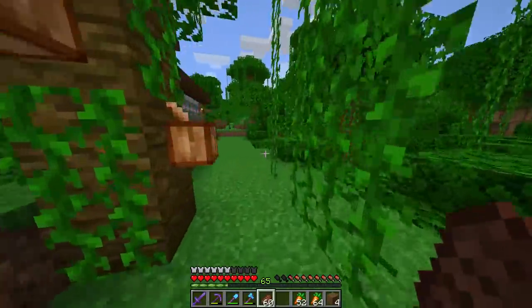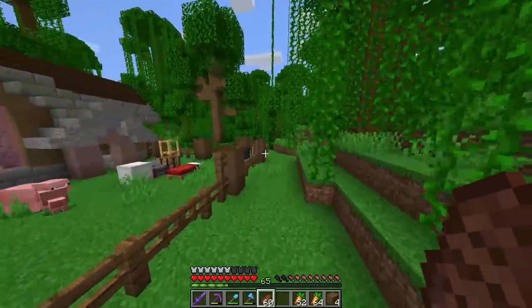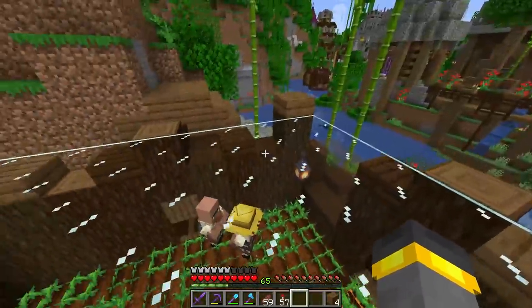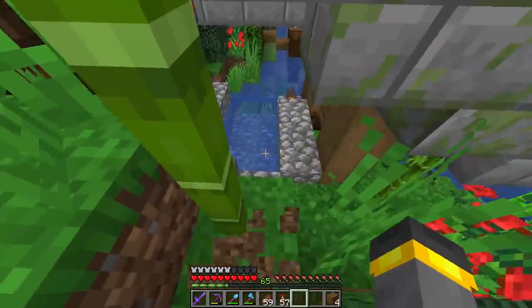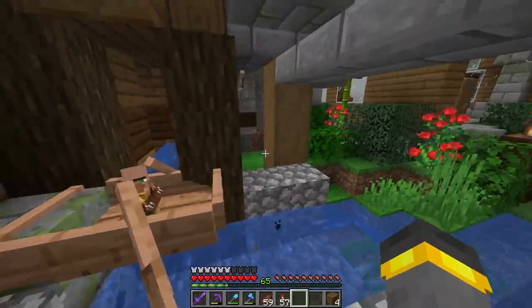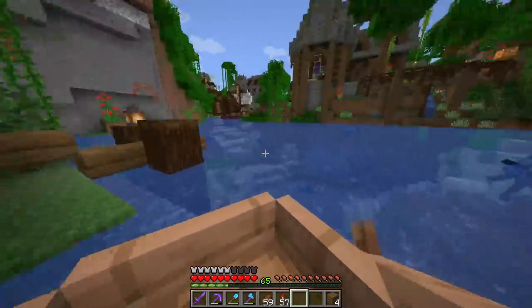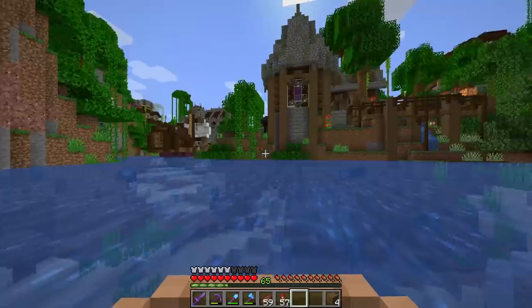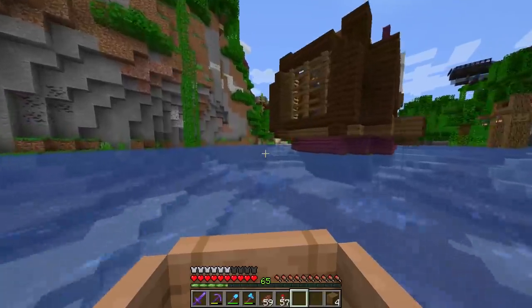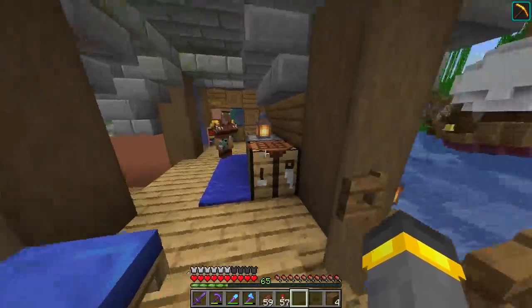The road will go straight up this way and right over to the build. Now for the villager part — I really wasn't looking forward to this. All we need to do is move one villager over. This is perfect. Get in the boat, villager breeder turned off — wait, you're still a child. I'll move the baby villager over and have it wait in the boat.